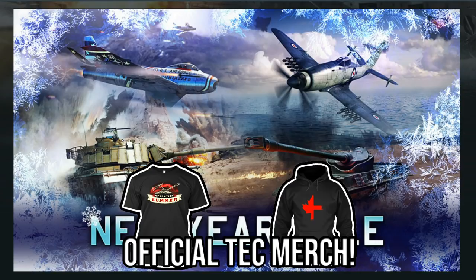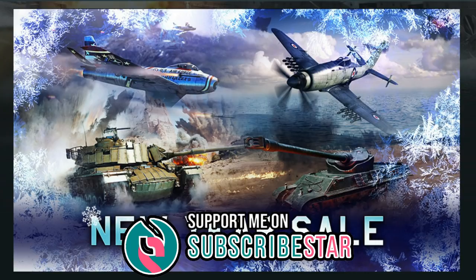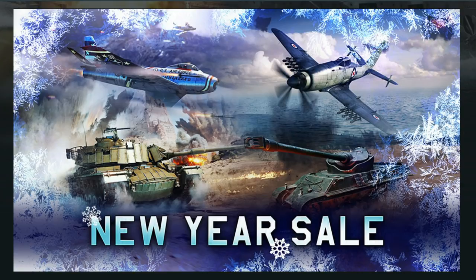Hello everyone, hope you're doing well. Today it's time to have a look at the new year sale on the Gaijin store. As promised, there's a bunch of stuff which is 50% off, including individual vehicle packs. You'll be able to pick them up for grinding and all that wonderful stuff depending on what you go for. In this video we'll go through each of the packs, take cost into account, and I'll give my opinion on which ones to pick up and which ones not to.